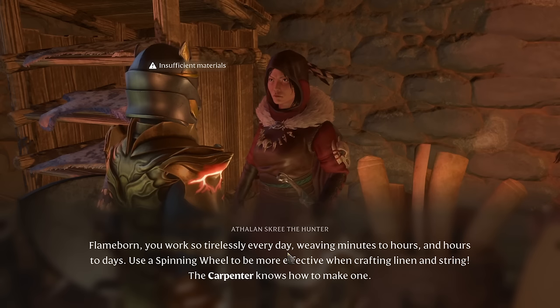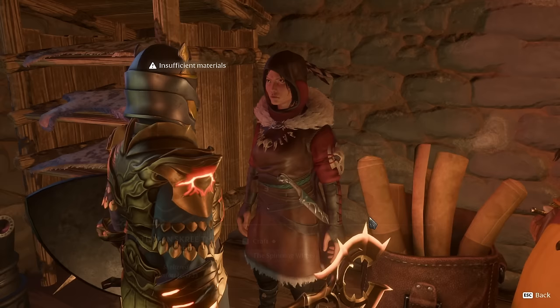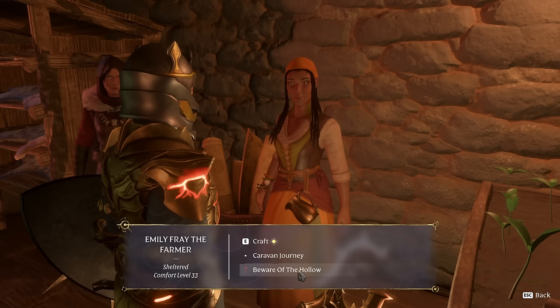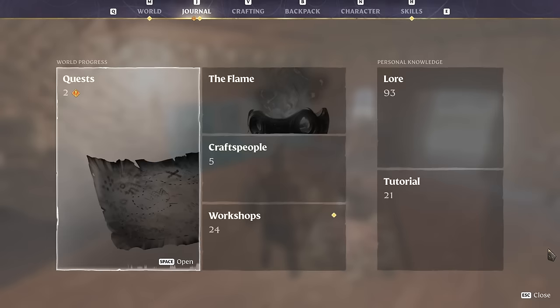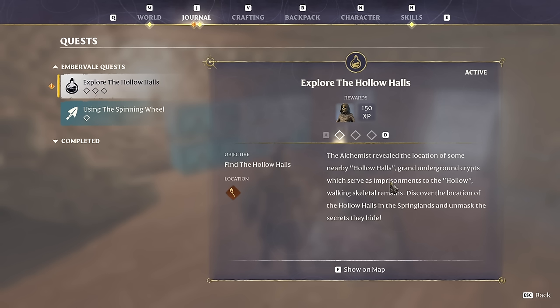Another NPC already has a quest ready — the spinning wheel. "Flame born, you work so tirelessly. Use a spinning wheel to be more effective when crafting linen and string. The carpenter knows how to make one." I think I already made a spinning wheel — yes, there it is. Another NPC warns: "Beware of the hollow. Inside, these thieves conspired to claim part of the flame and were cursed by the ancients as punishment to never feel the warmth of another."